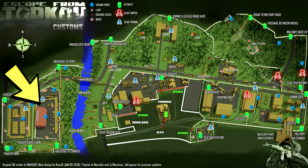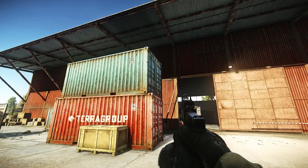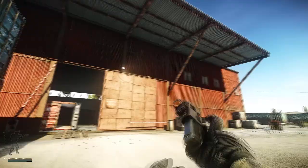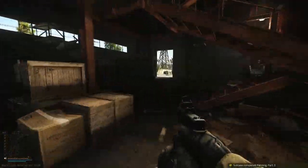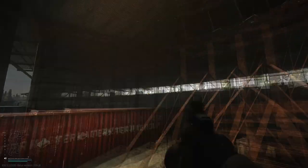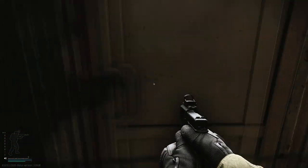Alright, once you're in Customs, you will need to get to the Big Red Office, which is located at the western side of the map. Here, I'm in front of the Customs Big Red Office or Warehouse. Simply go in through the main entrance, and you'll see a flight of stairs on your right. Get up the stairs, and you'll need to use your Tarkone Director's Office Key here.